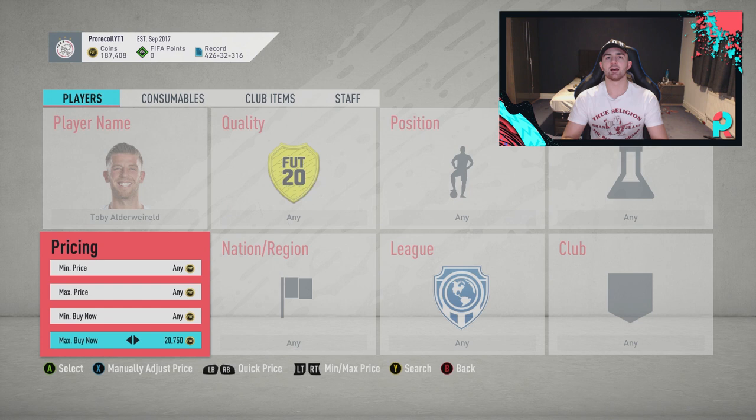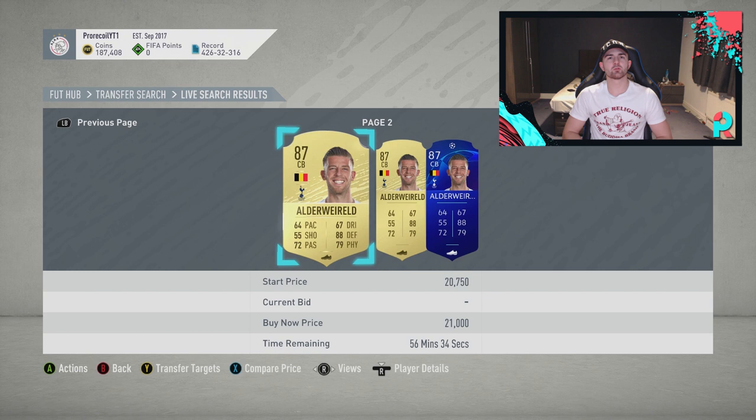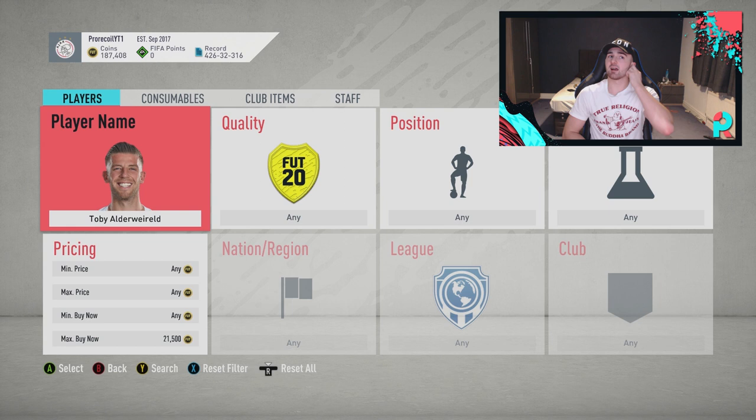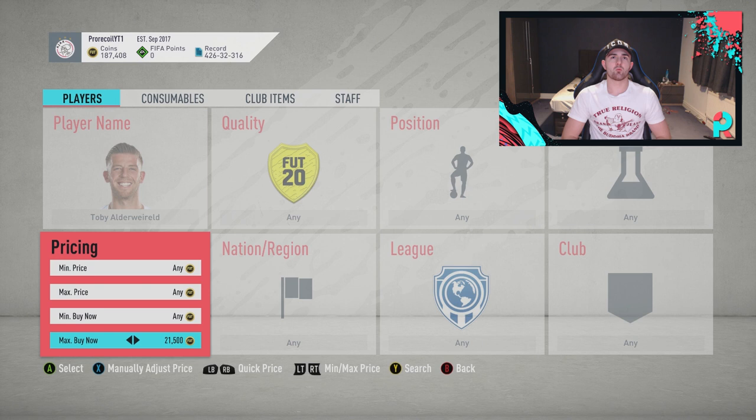He's probably going for about 21k as a general rule - he looks about 21k. So say 21k, and for EA tax purposes, 21,500 is probably where he's sitting. 10% of that is obviously 2,150, which means it's about 1,075 EA tax. So we'll go down to account for that.